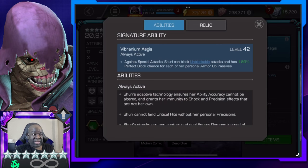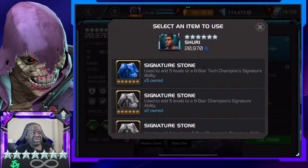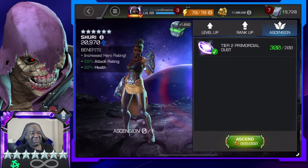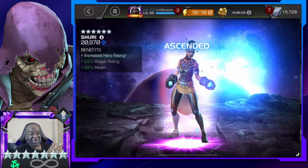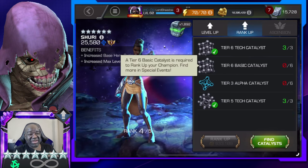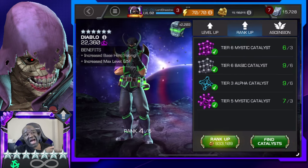Taking her to rank four was definitely a no-brainer. Eventually the seven star will take her place once I get her awakened and all that good stuff. I also decided to ascend her — she's not rank five yet, but she's ascended. You'll see me using her eventually.